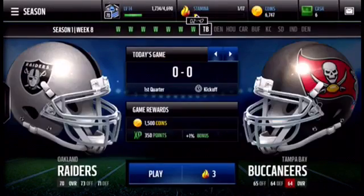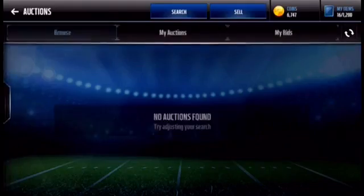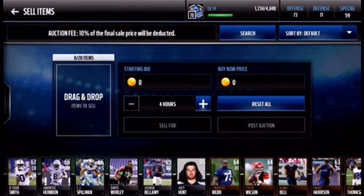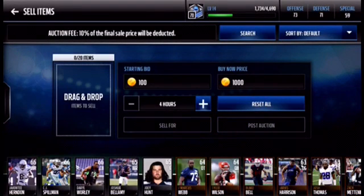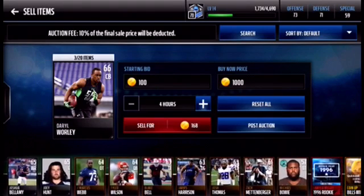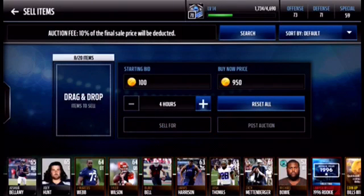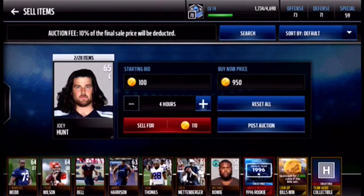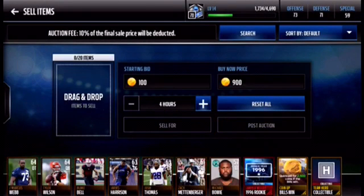So those are the pro packs. I think we can — can we buy one more? I don't think we can, but maybe. No, not right now. Well, let's put them on the auction house — the cards that we don't need anymore. Sixty-seven overall: one thousand, one hundred — post auction. All these sixty-sixes. Nine fifty could be nice for all those. These sixty-fives here — I think nine hundred. Post.